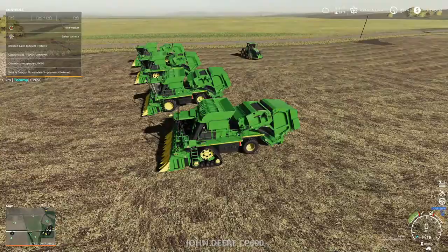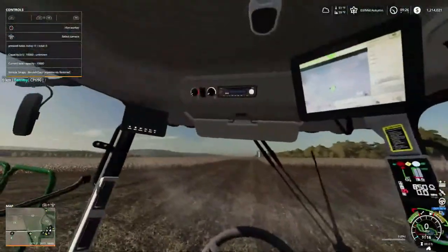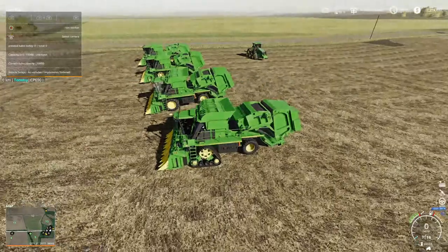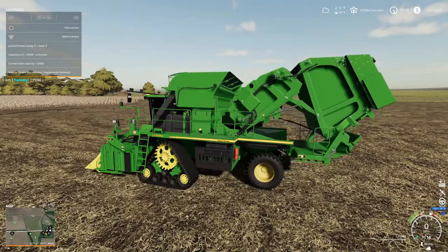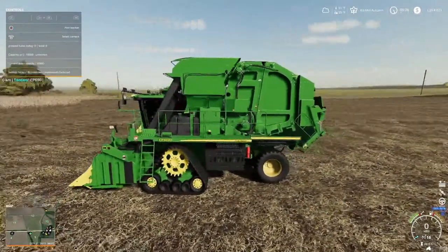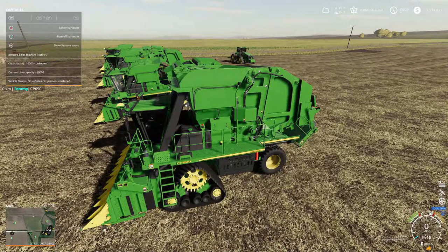Let's get in the first one and fire it up. Take a look on the inside - we got some awesome graphics and stuff in here. There are our joysticks and buttons and gauges on the side. Watch this guy fold up - the front there extends up. It holds so much cotton, and then when it gets so full, it shoots it out to the back part, which then rolls it into a bale. Turn on harvester - the header automatically lowers to the ground. I don't like that; it shouldn't automatically.